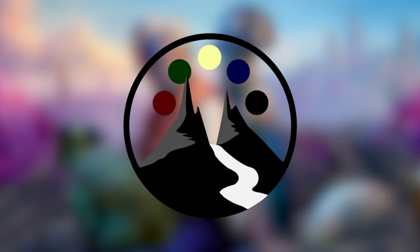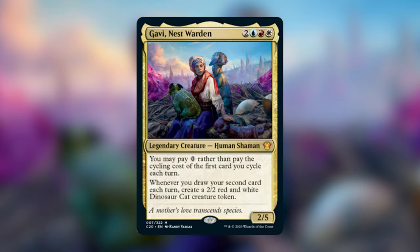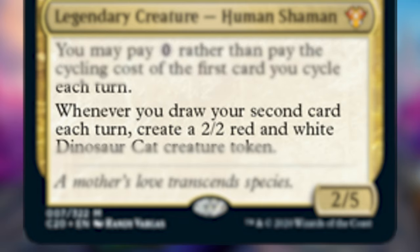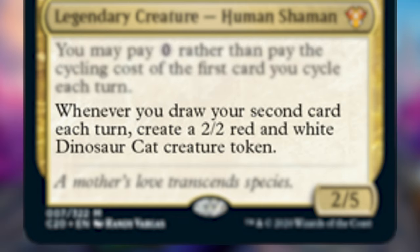Now let's go over the theme of the Timeless Wisdom deck so we can understand what the deck wants to do, why we're taking out certain cards, and why we're putting those cards in. The commander of the deck is Gavi Nestwarden. She costs 2, a blue, a red, and a white, and she is a legendary creature Human Shaman. She reads: you may pay 0 rather than pay the cycling cost of the first card you cycle each turn. And whenever you draw your second card each turn, you create a 2/2 red and white Dinosaur Cat creature token. She is a 2/5.